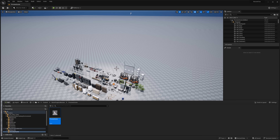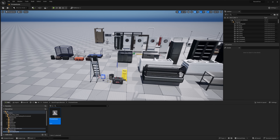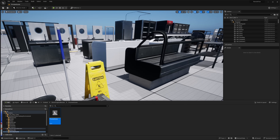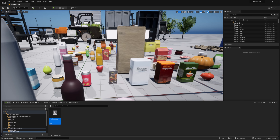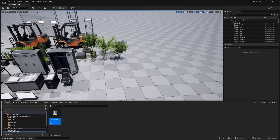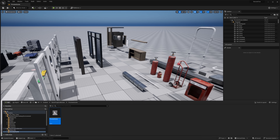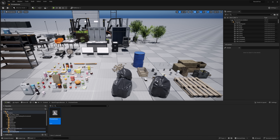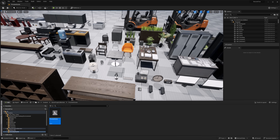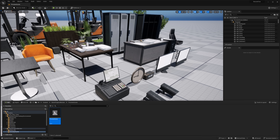Our final asset is the grocery store props collection — a grocery store full of props. You've got various different shelves and groceries to put on those shelves, some garbage, loaders, garage doors, and so on. Basically a number of different pieces go together to create the interior of a grocery store. We've also got checkout counter items: phone, computer, and clocks for the walls.